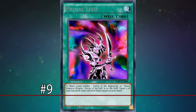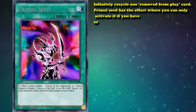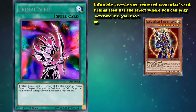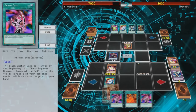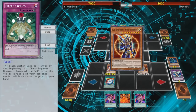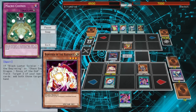Number 9: Primal Seed. This card allows you to infinitely recycle a removed from play card. Primal Seed has the effect where you can only activate it if you have Black Luster Soldier - Envoy of the Beginning, or Chaos Emperor Dragon - Envoy of the End, on the field, and you can add 2 removed from play cards to your hand. To set up the loop, you need to get BLS on the field, a card that banishes all cards like Macro Cosmos or Banisher of the Radiance, and have 2 copies of Primal Seed in your hand, plus the card you want to loop.